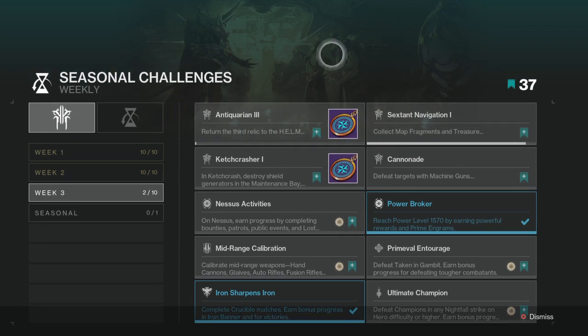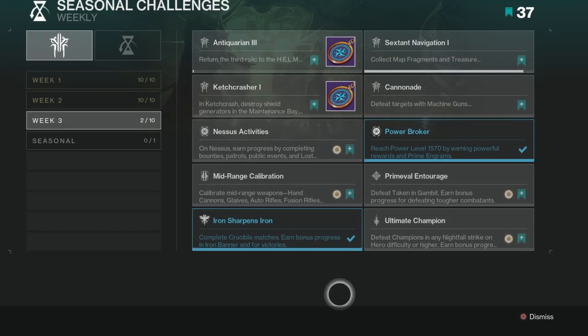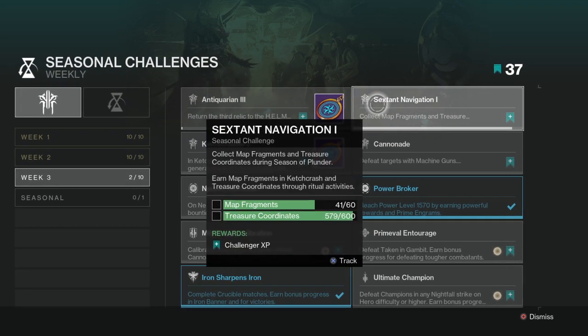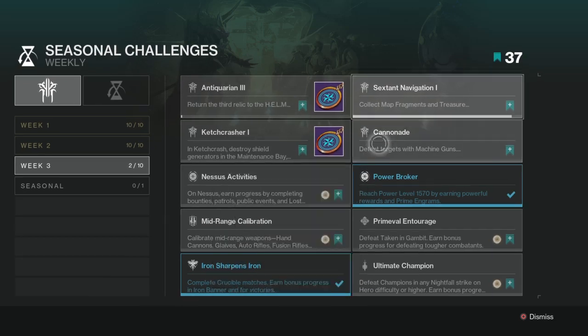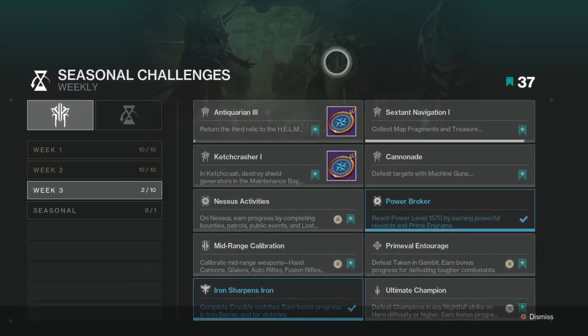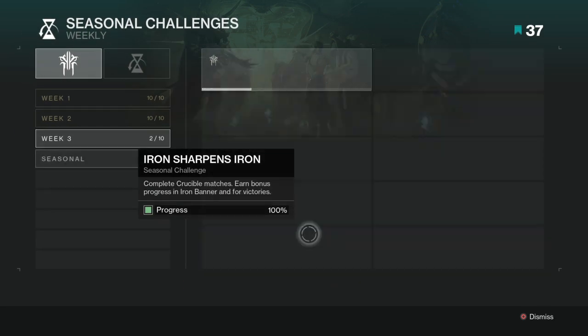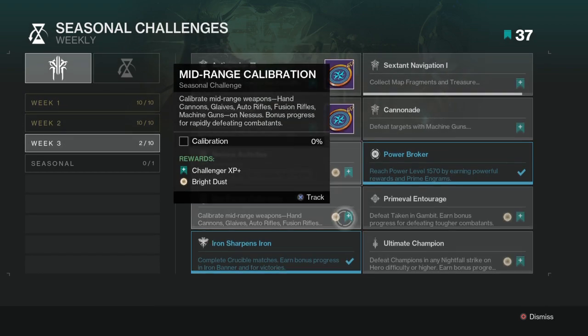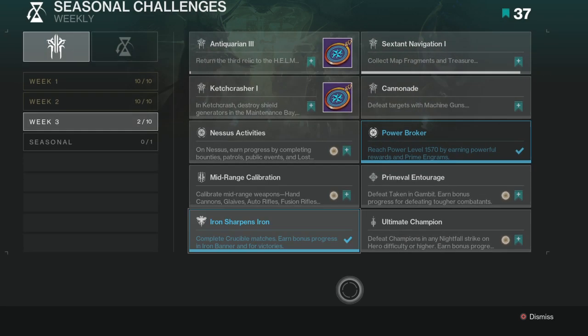Week four will only be eight, week five will only be six. It'll go way lower — like you only have to do four eventually per week. The first three weeks are the hardest, there's ten and then it goes lower. It might be eight again, then six, then six. It eventually gets to that number 75. There are like 14 or 15 weeks, and the last three weeks of Destiny you don't have to do any seasonal challenges at all — they run out.